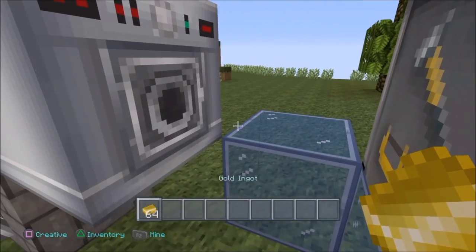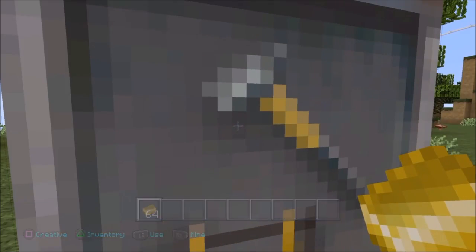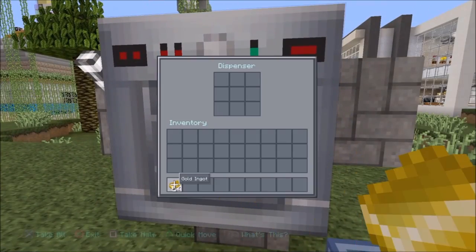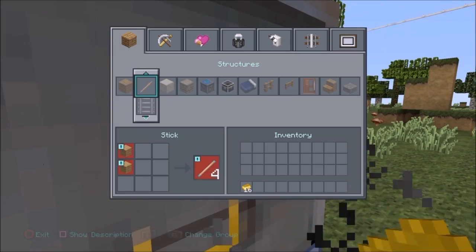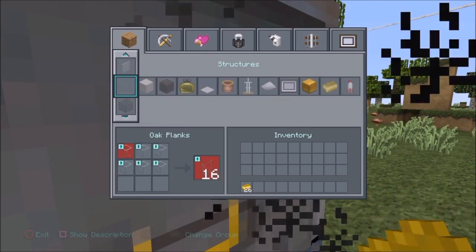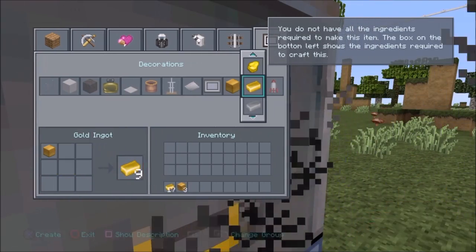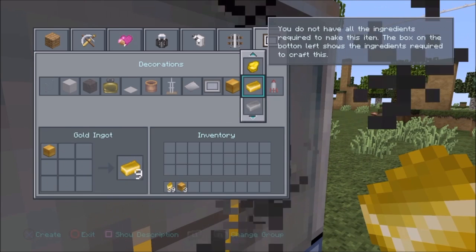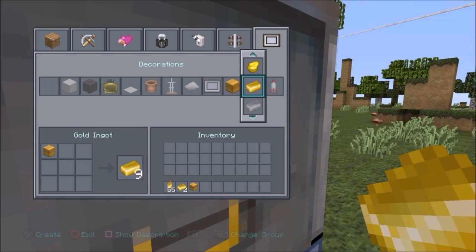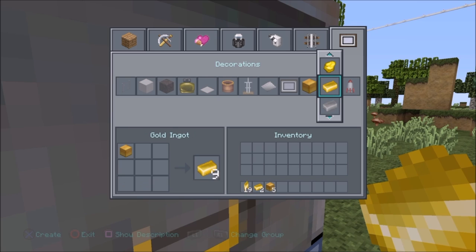So put your crafting table on top of that block right there like so, facing away from here, so when you turn on you can turn around real quick. So now you want to put your gold ingots inside of that dispenser and turn around real quick. Go into your crafting table and go to your gold block and your gold bars. And now you go back and forwards — leave your finger on X until it replenishes and goes all the way out. Then go to the next one real quick and do it again and again and again, back and forwards.